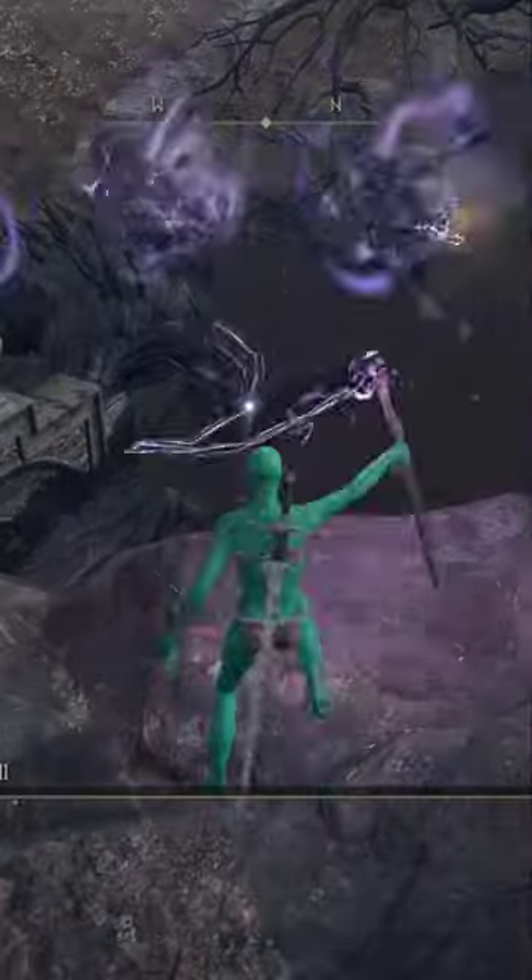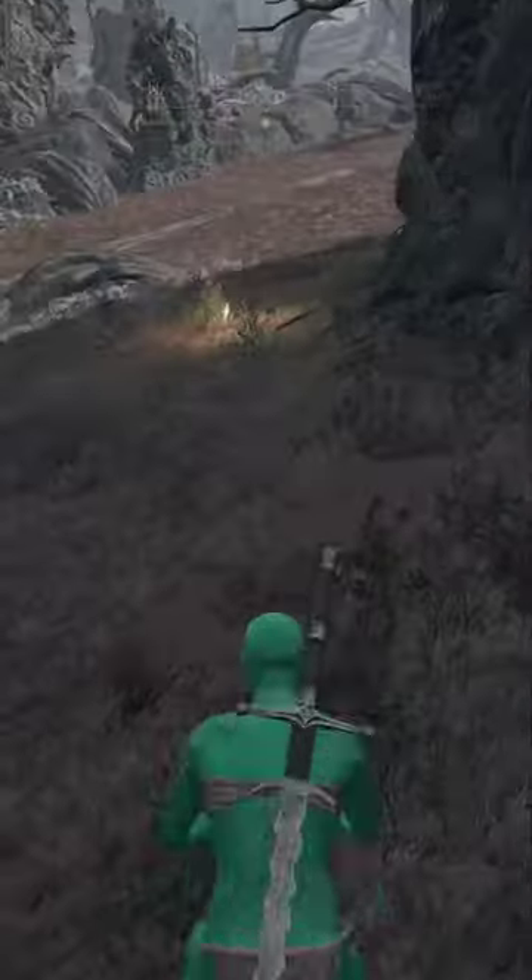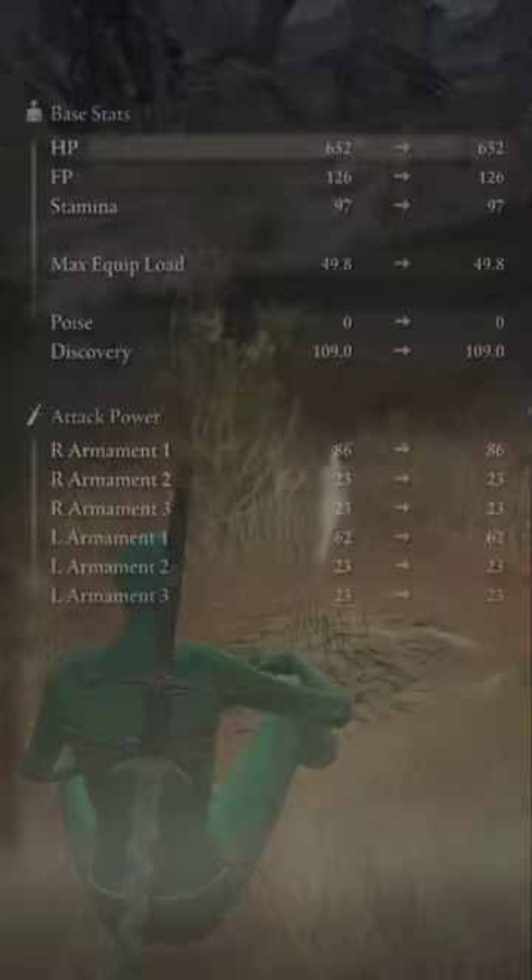So this will give you 80,000 to 120,000 souls if you pop consumables and use the Golden Scarab Talisman. Hopefully this will be helpful for you guys in the early game.